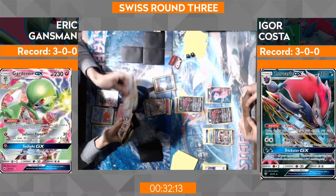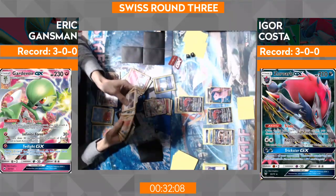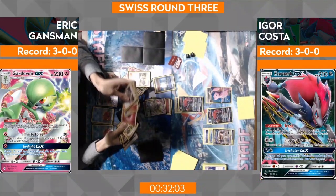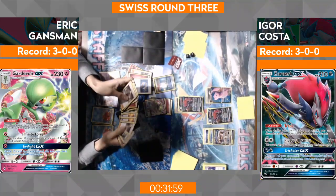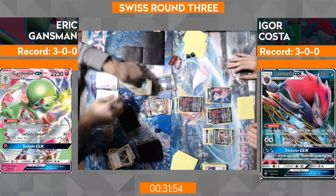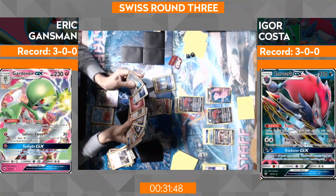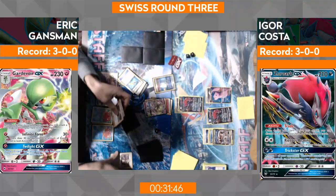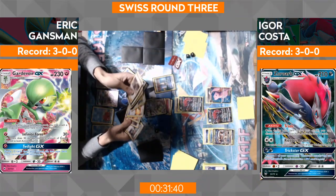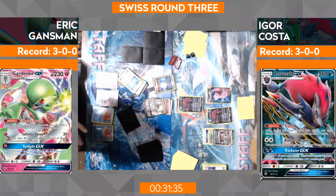Very good play on Eric's part — I didn't even think about that play. A lot of people forget that attack. Everyone's thinking about Gardevoir: gung-ho, load up energy, just load up and knock out. But there's more than just going complete aggro with Gardevoir — there's a lot of conservation that goes into it as well. And I think if you're Igor at this point, you are probably freaking out: 'Oh gosh, he got all these resources back.' Igor's kind of in a nice little spot too — he's actually only hitting for 60 right now.